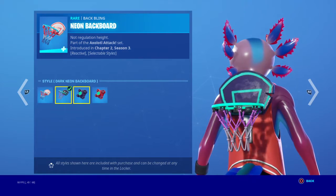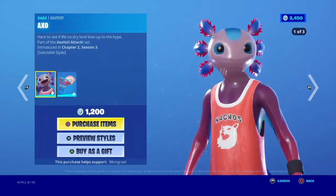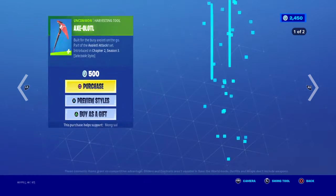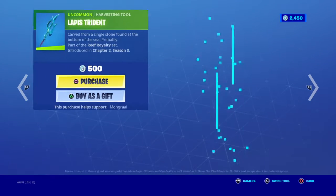Neo backboard, dark neo backboard, axo jet, red axo jet, brine, coral cowl, axo otter — two styles.